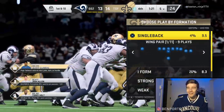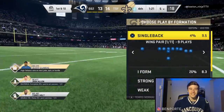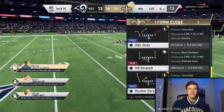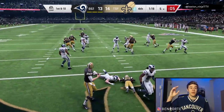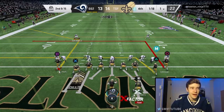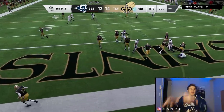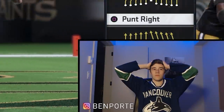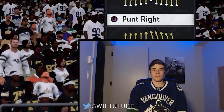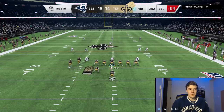That one was such a nail-biter — I can't believe he actually ran the football there. We should be able to run the clock out. On offense we run the stretch play and Barry Sanders gets tackled at the one yard line. Second down and 15 — I think I've got to throw but I can see the pressure coming, so we roll it with Josh Allen.